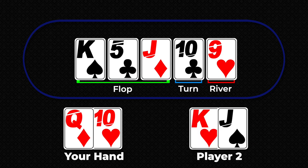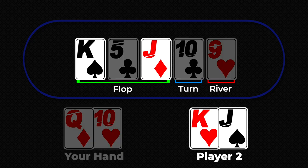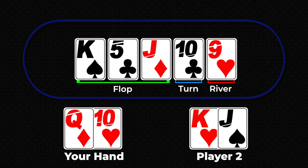Let's check out the other player's hand. She has king, jack, for a hand of two pair. In this case, our straight would beat her two pair and we would win the pot.